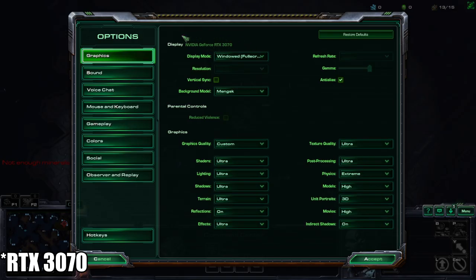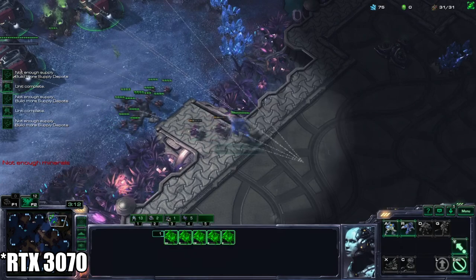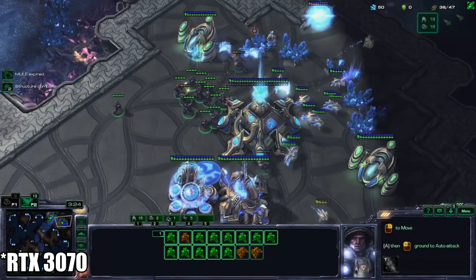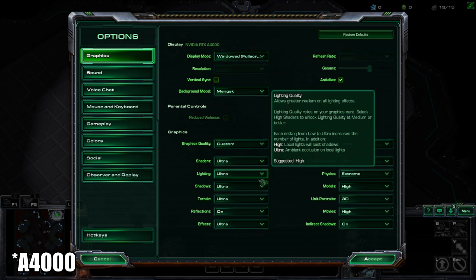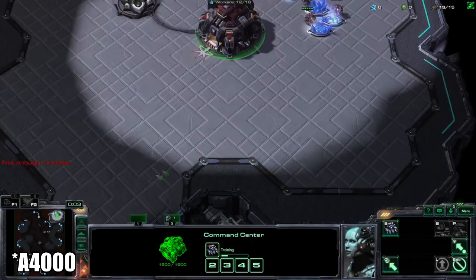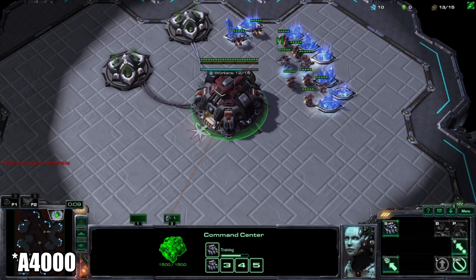Here you can see we're testing out the RTX 3070 in StarCraft 2 — all settings on Ultra — and as expected, no problems during combat. Now here you can see we're using the RTX Alpha 4000 in StarCraft 2, everything set to Ultra. This game's older so it's not really that demanding, but just to give you a gauge of can it play games — I got a feeling the answer is going to be yes.